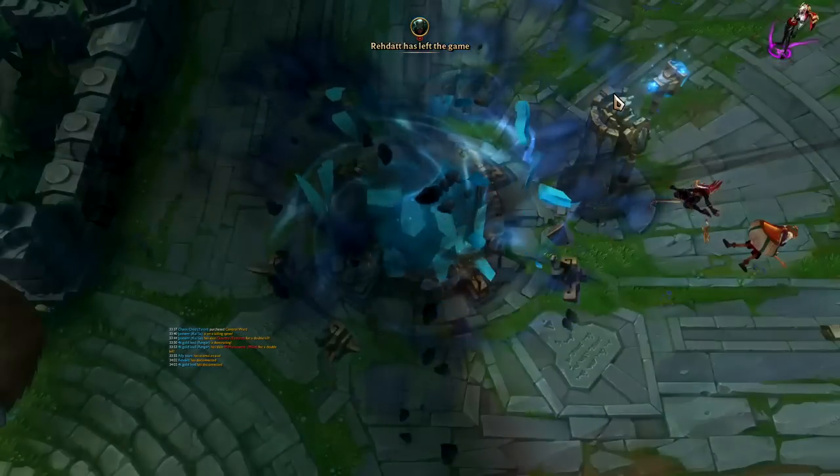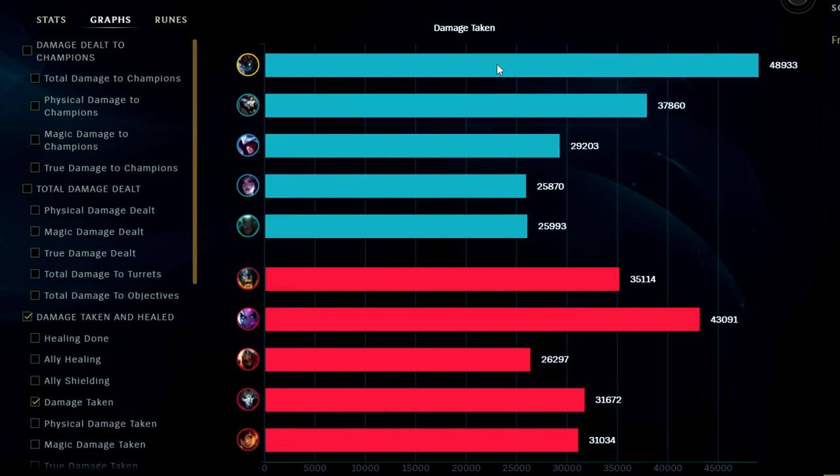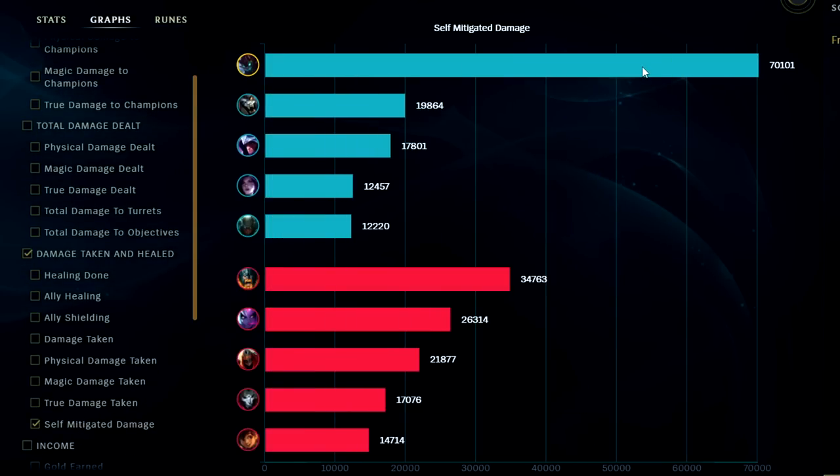It's not a close fight. Fimblewinter has already done 500 damage, already blocked 7000 — my goodness. Let's look at damage, self-mitigated, and runes. For damage to enemy champions we were number three in the game — gotta love that tank damage output. For damage taken we were number one in the game, and for self-mitigated we were also number one in the game. I'm a little surprised by that simply because we didn't have many deaths and most of the time the enemies were running away from us.